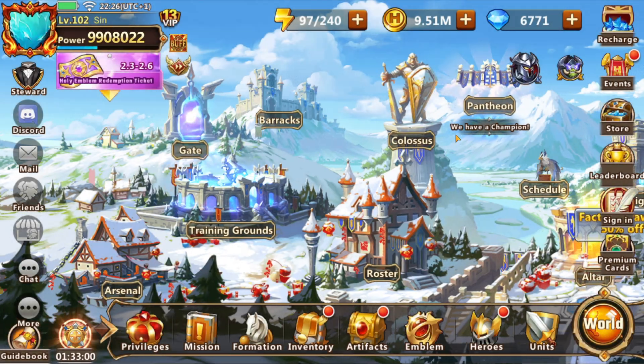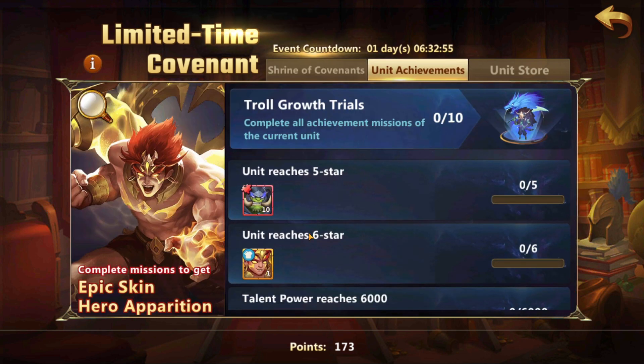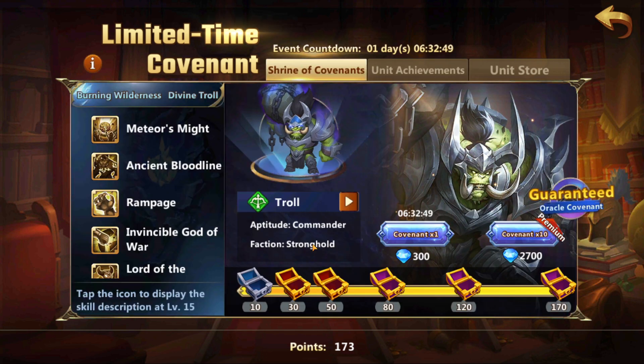Hey guys, Kane here. So as many of us have counted so far, to get a 6-star UR it will cost you about 105 to 110 thousand diamonds, if you pull that entire UR in just one altar.